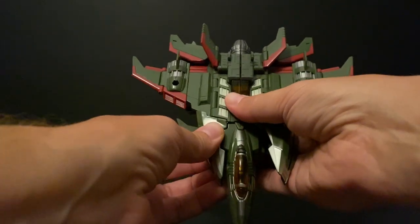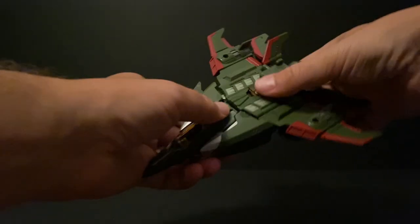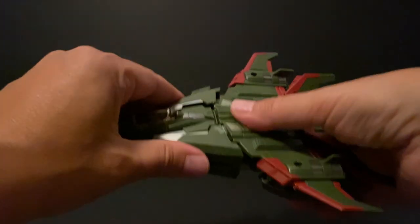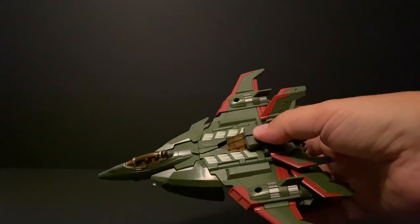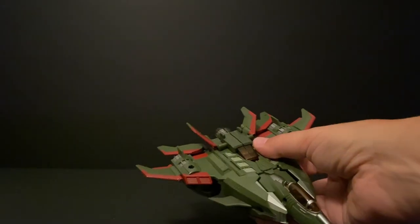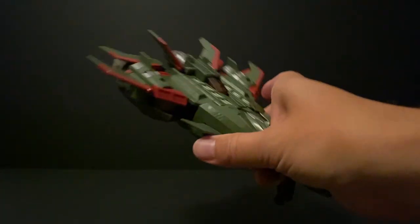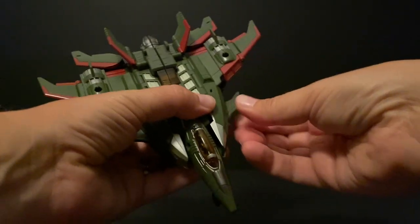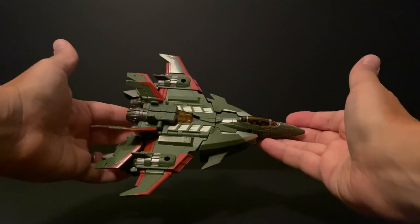Flip up these back wings, and then this front portion you just have to wiggle into place. This sometimes gets loose, so push it back in — once it's in, it's really tight, but sometimes when it gets loose it takes a bit of work. Then just click it all together and everything's nice and tight. And there you have it — the jet mode of Skyquake. You can open up the landing wheel like this, and there are some back wheels as well. I'll just put this side fin back on, just so you can see how it all looks. Skyquake, ready to take to the air.